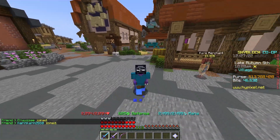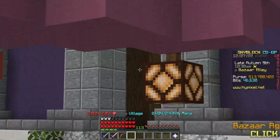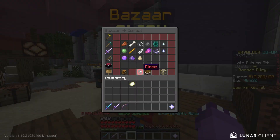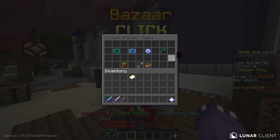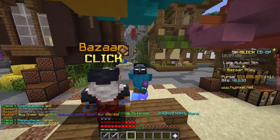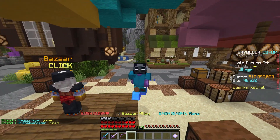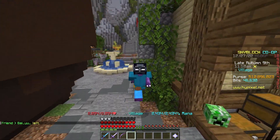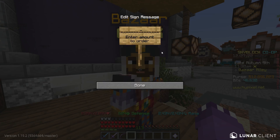The first money making method involves getting items on the Bazaar, crafting something, and selling it to the Auction House. Head to the Bazaar, go to the Combat category, then Enderpearls, and start with Absolute Enderpearls. Place a buy order for 80 Absolute Enderpearls - that's going to cost about 892,000 coins, basically under 900,000. Normally you'd expect around 800,000 to 850,000. You could insta-buy but it'll cost about 1 million coins, spending an extra 100,000.